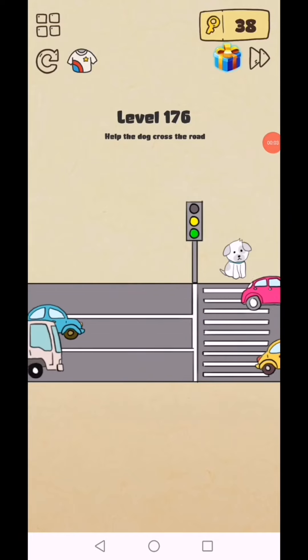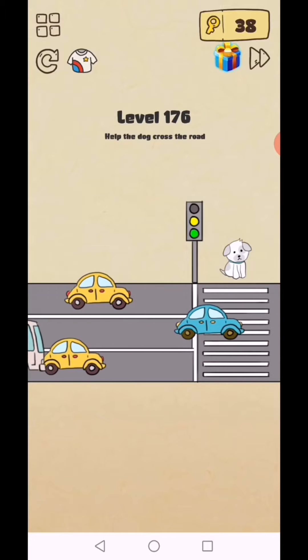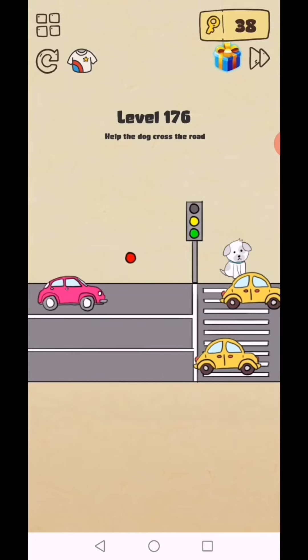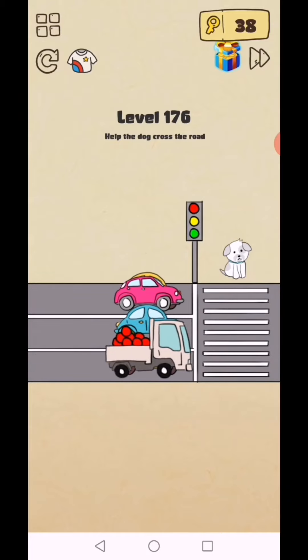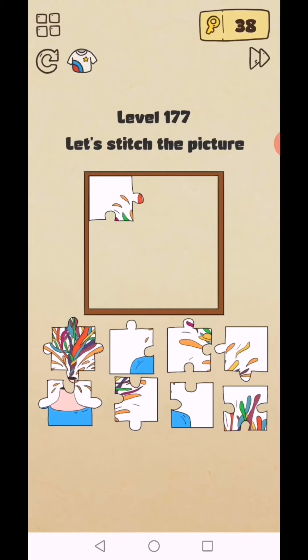Brain Crazy IQ Challenge Puzzle, level 176 to 180. Level 176: help the dog cross the road. You see a red button on this truck — get it and place it here, then tap and move the dog like this — level complete!